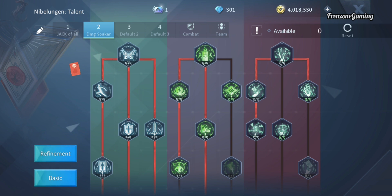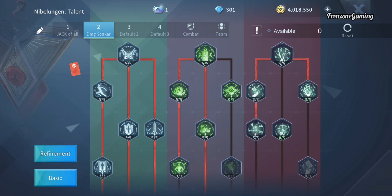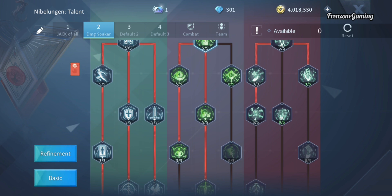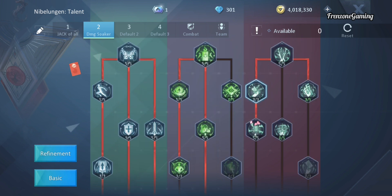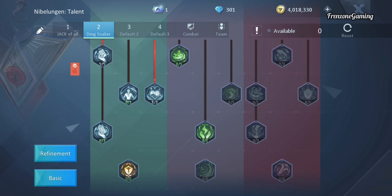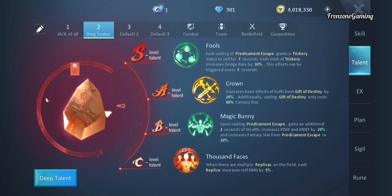If you are below level 130 you won't be able to unlock all of this, so I'd advise your focus is to go for the main talent first, then unlock through to the next tier, and finally go for the left side — get as much of it as you can. And that's it for the talent and deep talent.